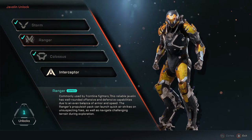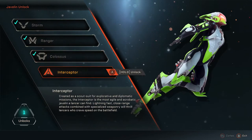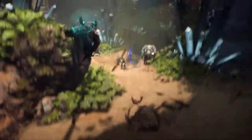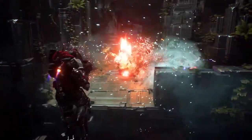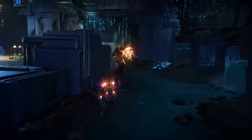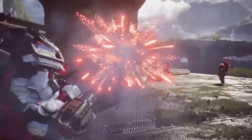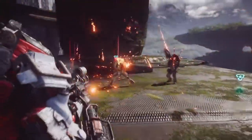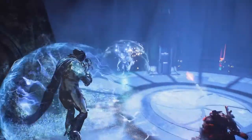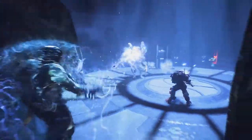Unlock four base Javelin suits and then build any number of loadouts to customize them for different play styles. The Interceptor is built for speed — lightning fast and incredibly agile to get in and out of harm's way. The Ranger is built for precision, highly versatile and ready to unleash firepower. The Colossus is built to deal destruction; when it lacks in agility, it makes up for in brute strength and defensive combat power. The Storm is built for extraordinary elemental attacks, devastating power and light armor.